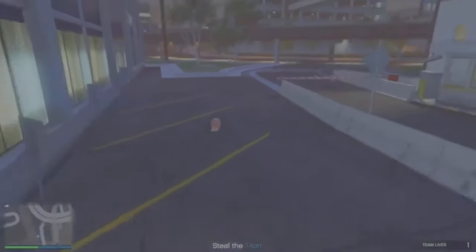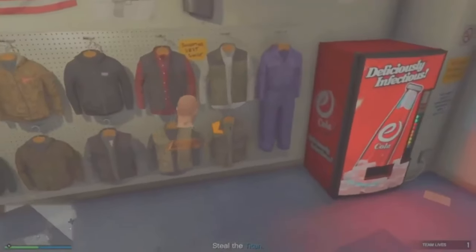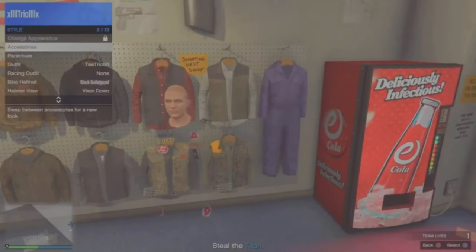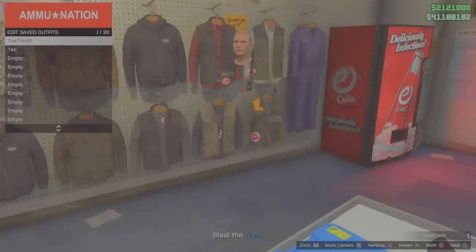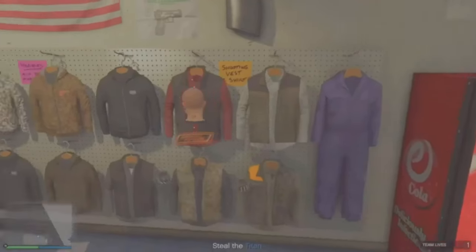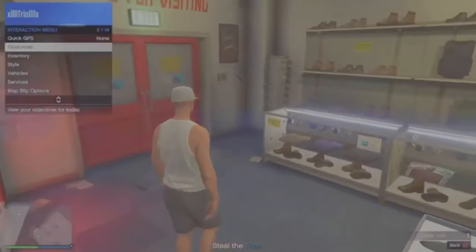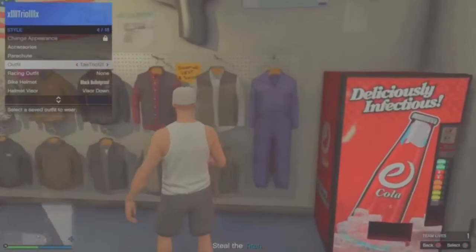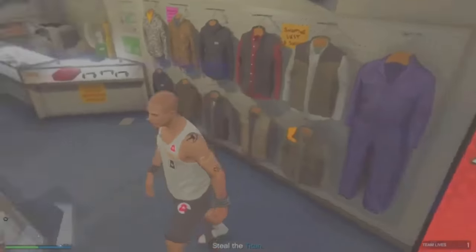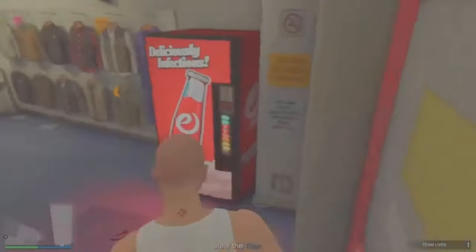Now make your way to your apartment or a gun store. Once you get to the gun store, you can save this outfit or add some attachments. Save it, and then you can choose a random outfit or create your own. No matter what you do, you can create an outfit and flip the logos onto any outfit that you create or buy. As you can see, you can flip the logos onto any outfit.